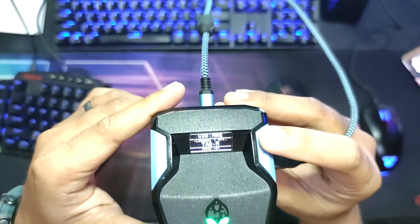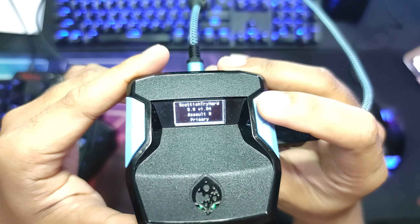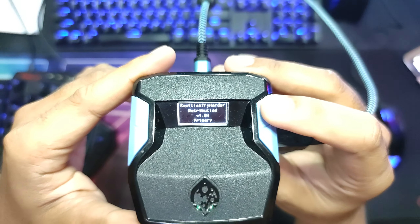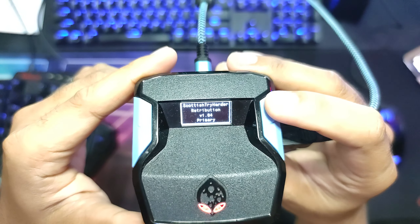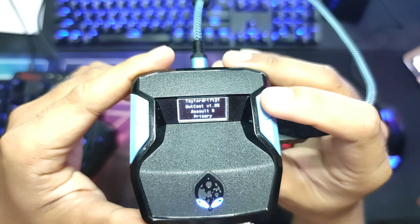They are: Warzone 2 Pro Pack. Second script, Scottish Tryhard 5.0 version 104. Third script, Scottish Tryharder Retribution version 104. And the fourth and last script, Outcast version 105.